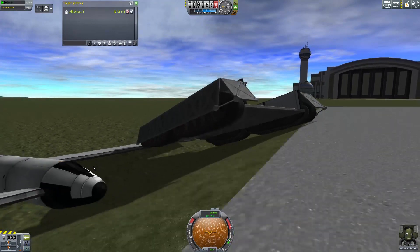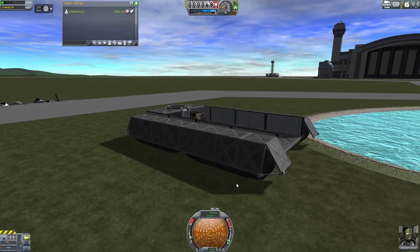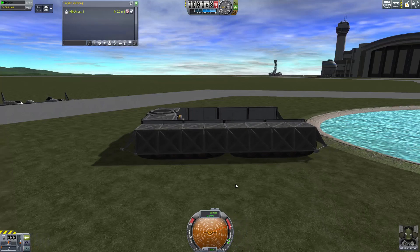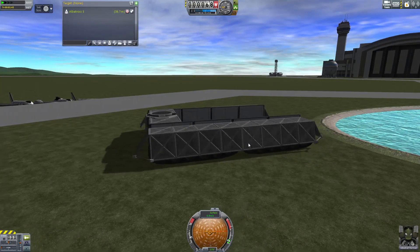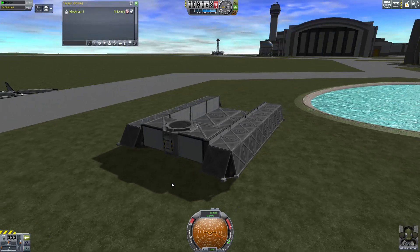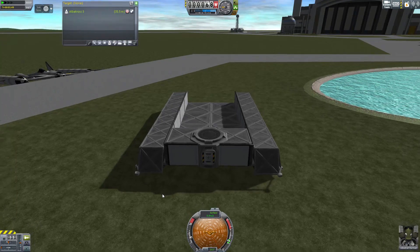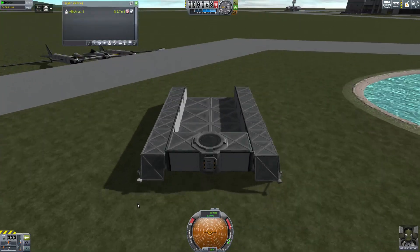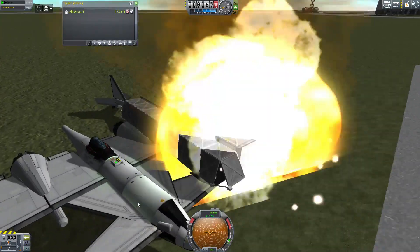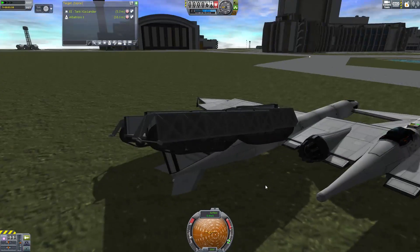There we go. So it does that fine after we don't get ourselves caught on the edge. Turning around on the spot because I have two sets of tracks does work. It can be a little bit fiddly if you have tracks close together, because one tries to turn one way and the other tries to turn the other way. But in general it does work, it's just a little bit slow. You can run over things.